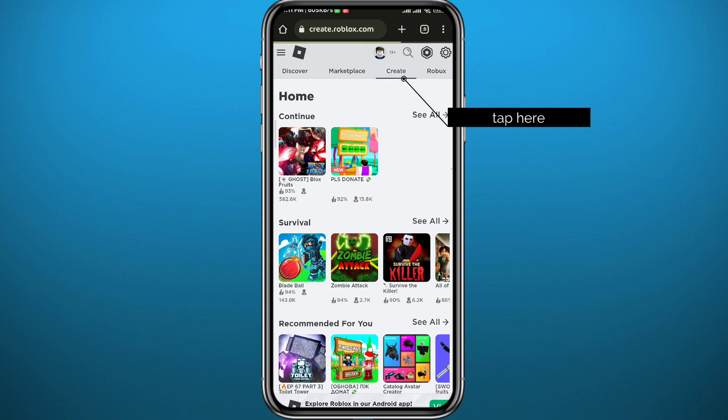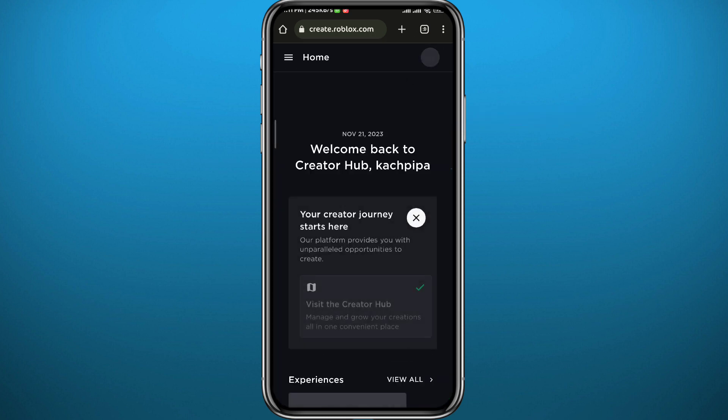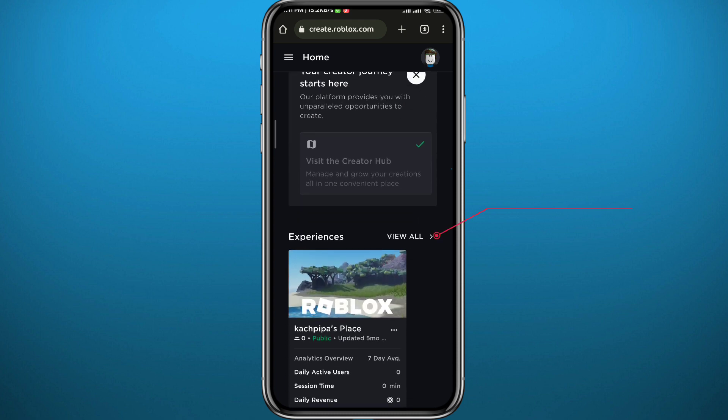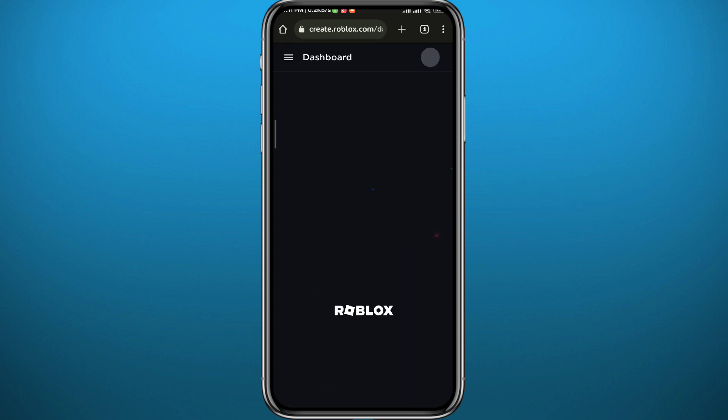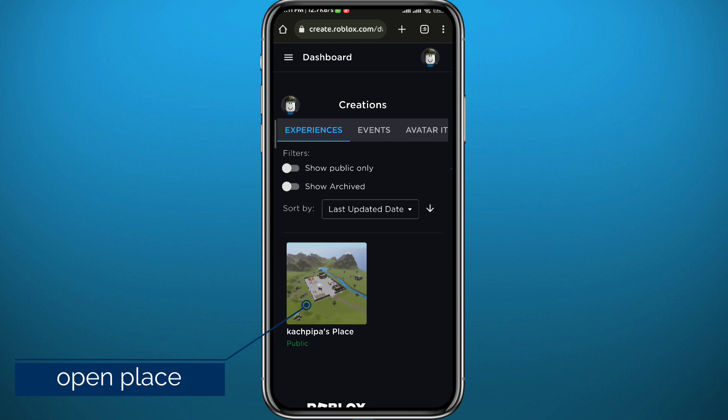You'll be taken to this page. Again, wait for it to fully load. Once it does, scroll down a little bit and right next to 'Experiences' tap on 'View All.' You'll be taken to this page, and from here simply tap on your place.